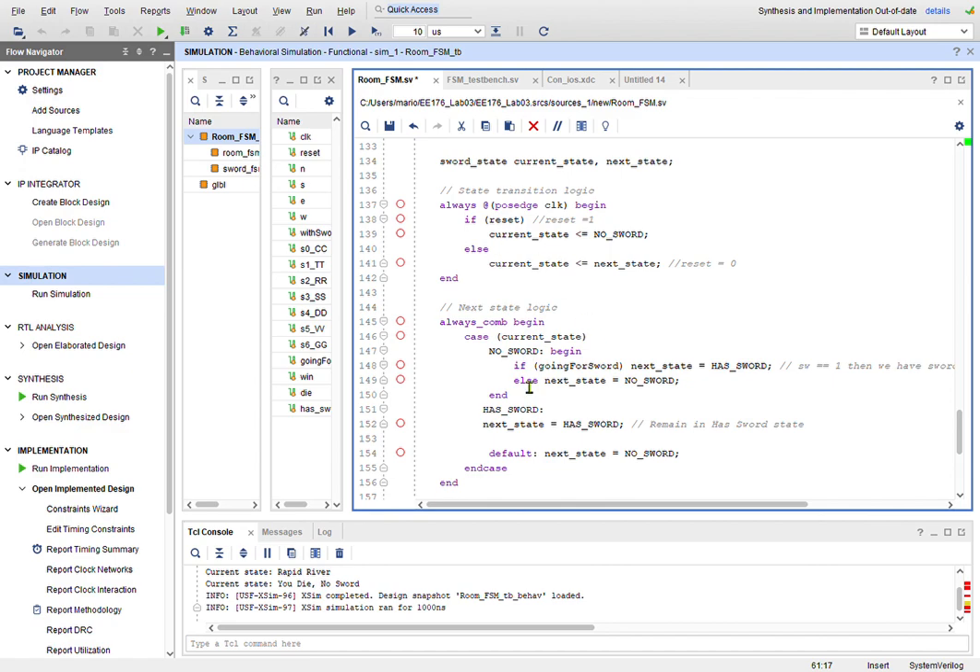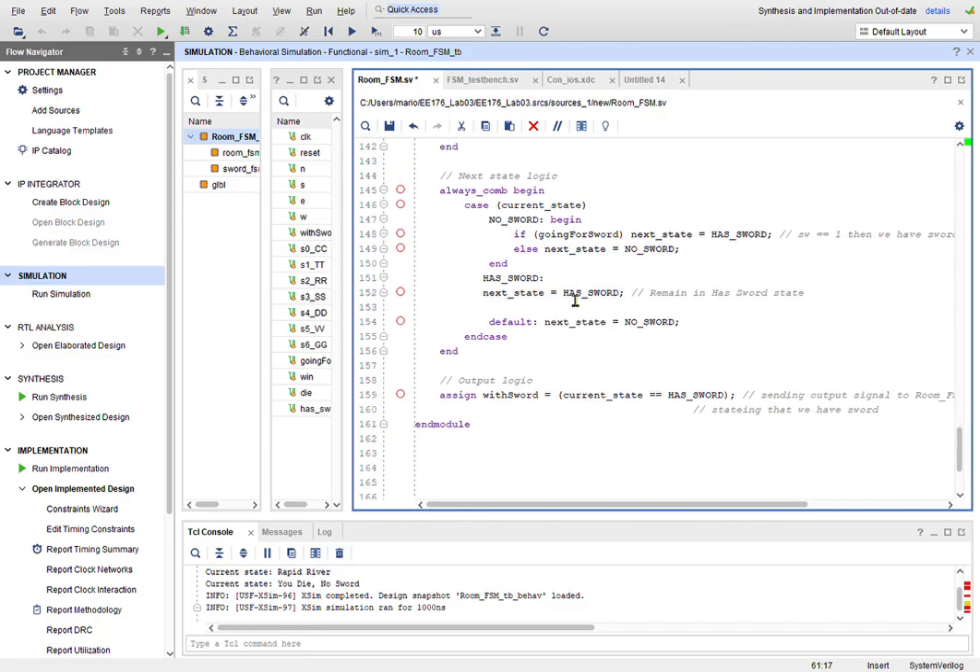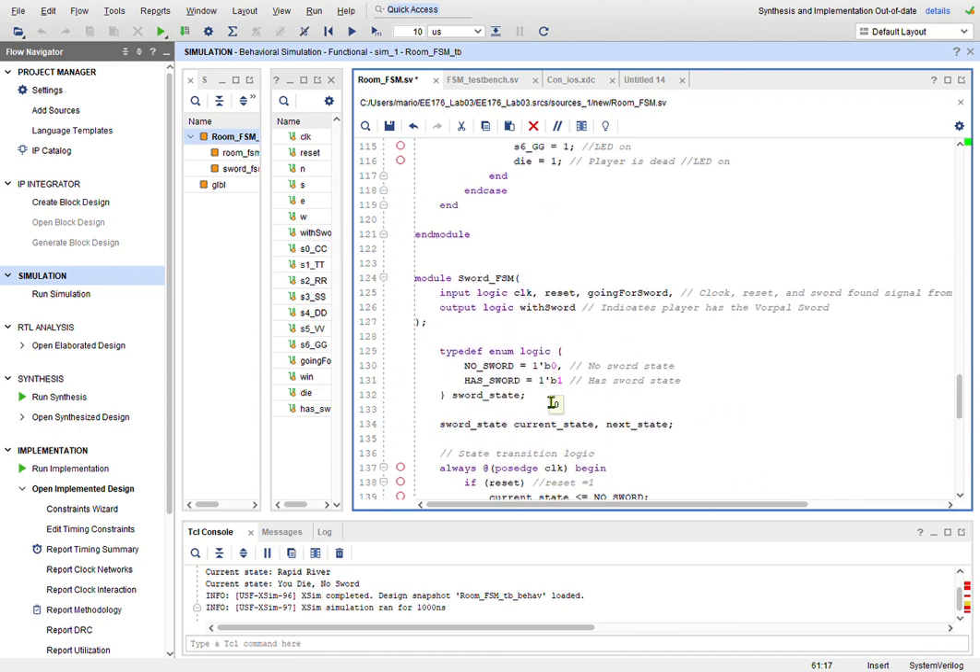Same structure as the first FSM: if reset is high, go to no_sword; else keep playing. In the next state logic, once you're in the SS room, going_for_sword is one so next state is has_sword. If you never visit that room, with_sword stays zero and you lose. Once in has_sword, next state remains has_sword to keep the sword. The output: if in has_sword state, with_sword equals one; otherwise it's zero.